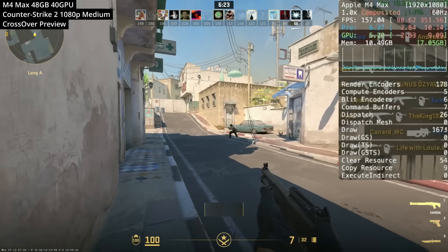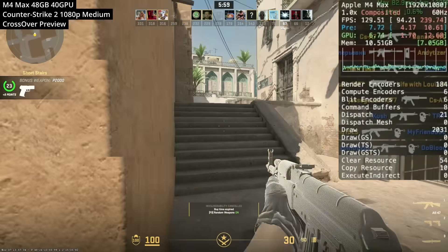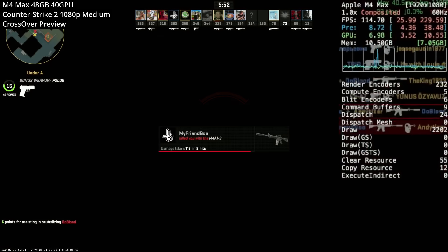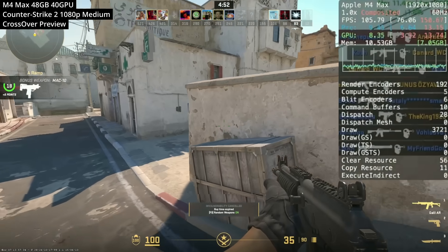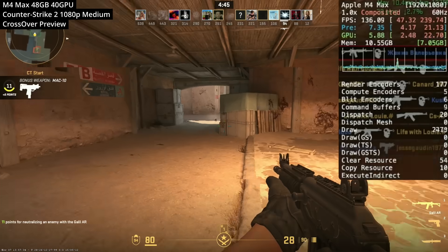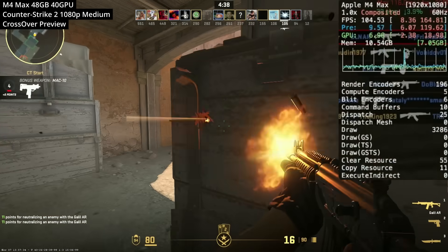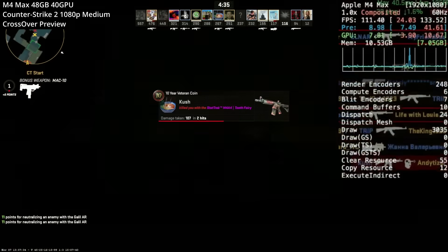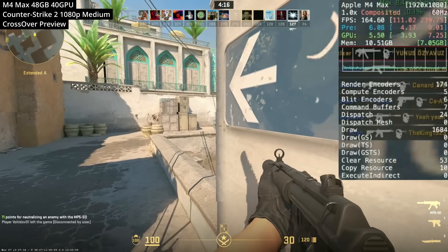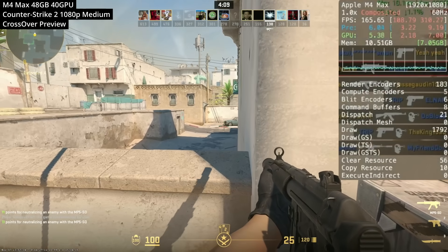Next up is Counter-Strike 2. Unlike War Thunder, the Mac port of this game has been cancelled, so the best way to play it on Mac is through the Crossover Windows translation layer. Running at 1080p at medium settings, the game is quite stuttery for the first five to ten minutes while shaders and animations cache. After that it becomes more stutter-free, though stutters still exist. Personally I'd consider it not competitive-level playable, but the M4 Max can handle it casually.